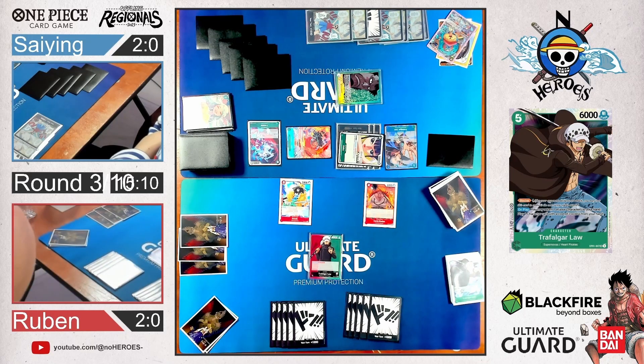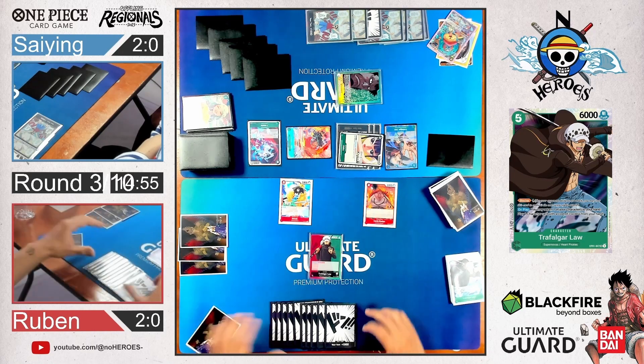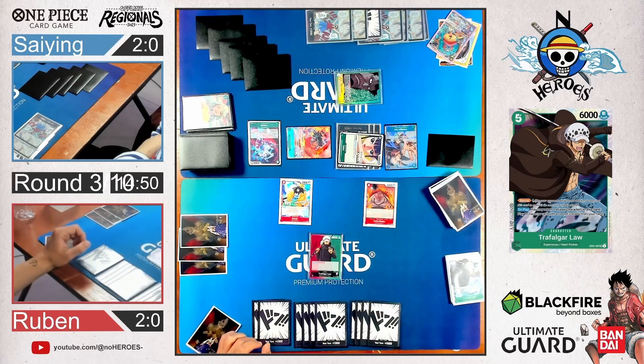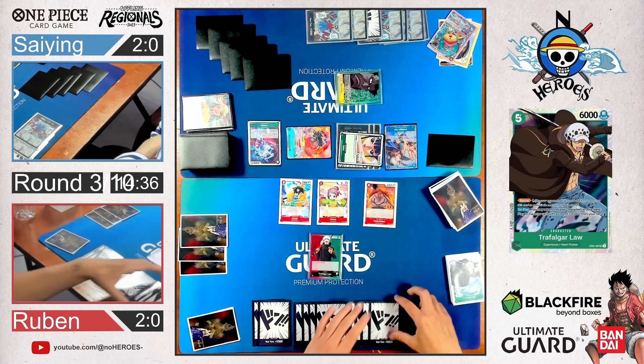This Odin is so devastating — I hate playing against him. I love him — I play him in my Kinemon too. That's why I hate him, he's so strong. Because you can't decide — you need to get rid of him, but you can't. That's an insane combo. Just get rid of him and then there's another Okiku. Okiku is not as bad as Odin, but still you don't want her on the board. That's why Law tried to get rid of her so many times.